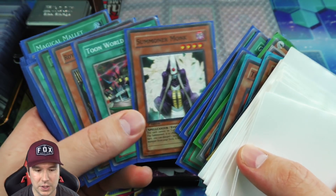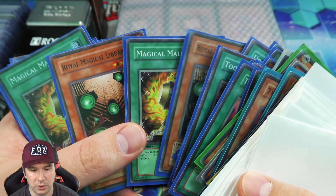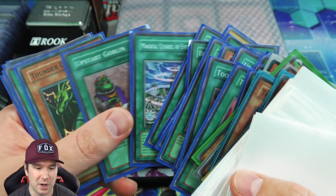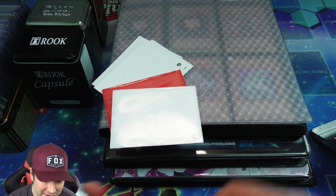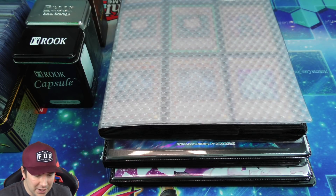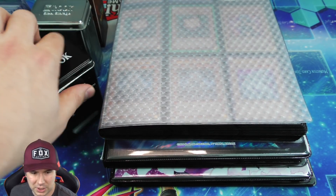Looks like we have an Exodia deck here — the classic Exodia FTK deck with the Royal Magical Library. They also did another variant with Magical Explosion, just filling up your graveyard with spell cards and burning your opponent for game with that trap card. Pretty cool different variants of the deck — I actually built the Exodia FTK deck way back in the day for my friend and he won a few locals with it, especially against people who weren't prepared for it.